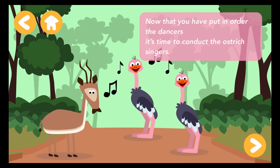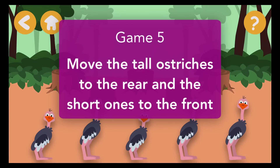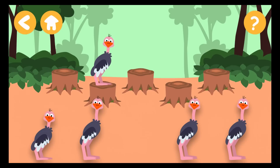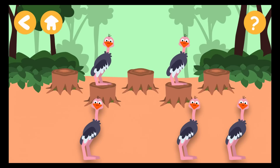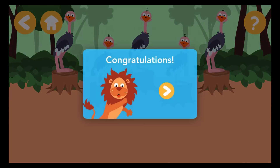Now that you have put in order the dancers, it's time to conduct the ostrich singers. Move the tall ostriches to the rear and the short ones to the front.